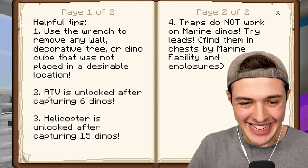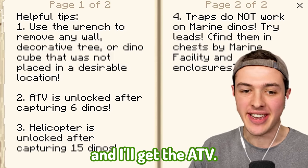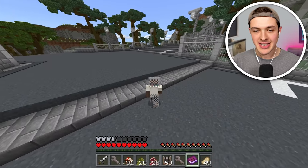We now have four different dinosaurs! If I can unlock two more dinos, I'll have six in total and I'll get the ATV. I have been using my two legs to walk all over the Beckbro Jurassic Zoo and it's been tiring and very time consuming. I need to get two more dinosaurs so my legs don't break.